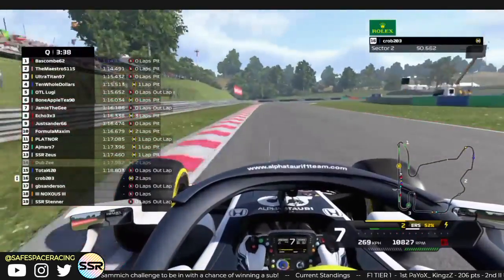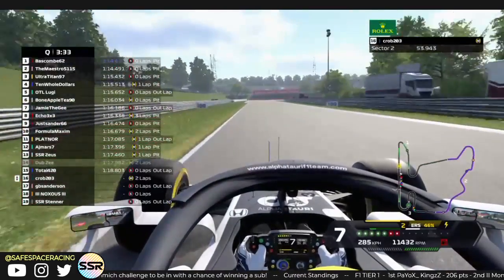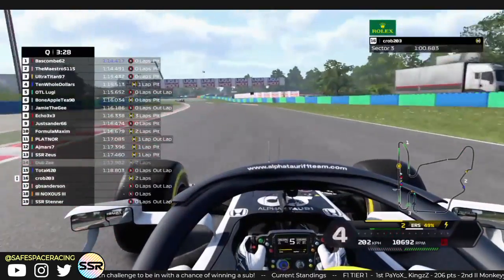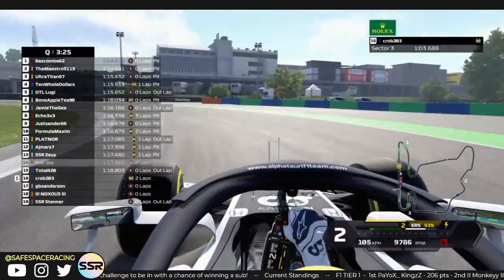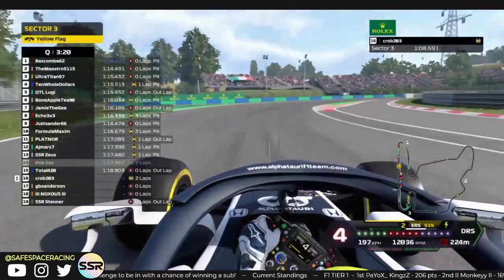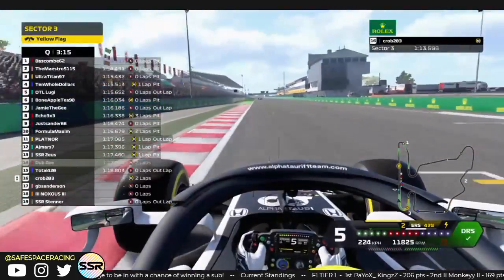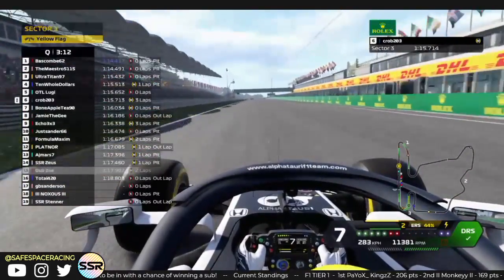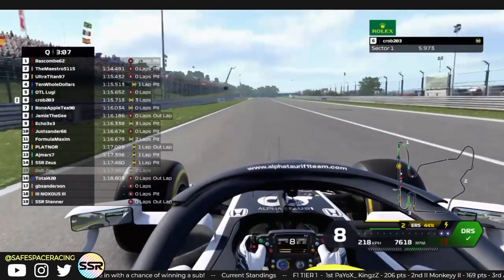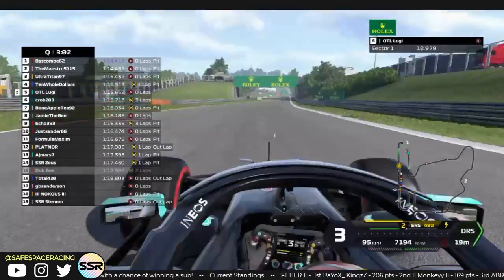Pretty smooth through these set of corners — looks like a very good lap from him. The game says purple in sector two, but I don't buy that. Turn 15 now, short shifting into third through 16, nice and tight against the wall. To the start-finish straight — he goes P6 with the 115.7. I don't think he's going to be happy with that.